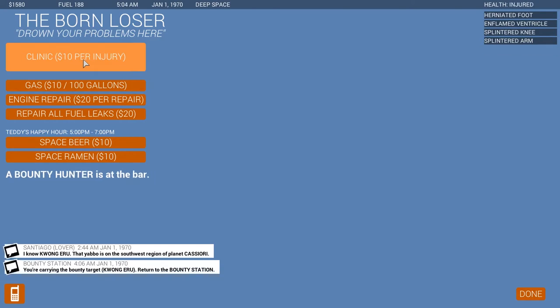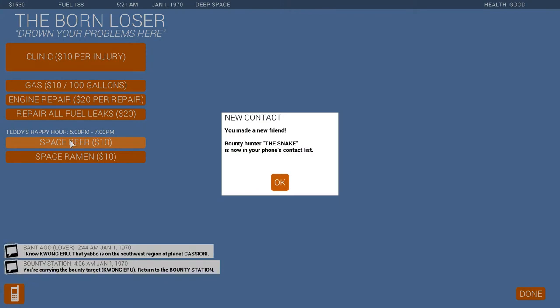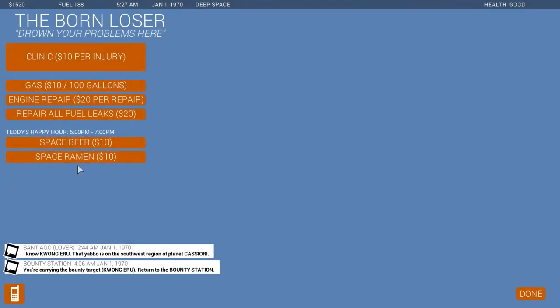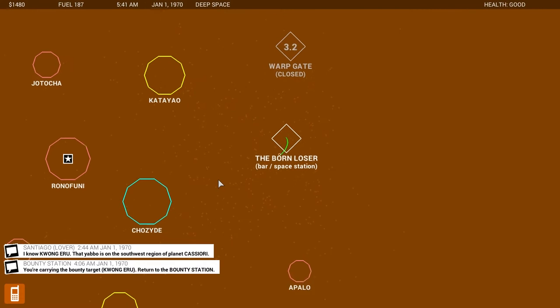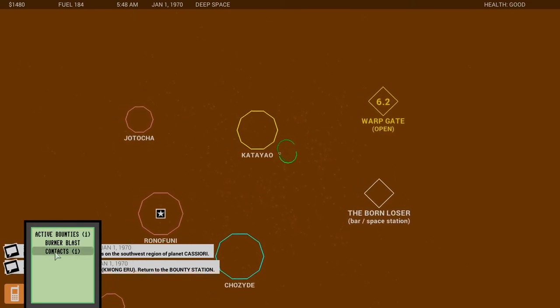The Bourne Loser — what a wonderful name. $10 per injury. I don't need fuel, I'm good on that. Teddy's happy hour is from 5pm to 7pm — it's 5am, so that's not anywhere near. Let's buy some space beer. I made a new friend — a bounty hunter, the Snake — who is now in my phone's contact list. I can use them to help me. And let me buy a bunch of space ramen until I'm good.